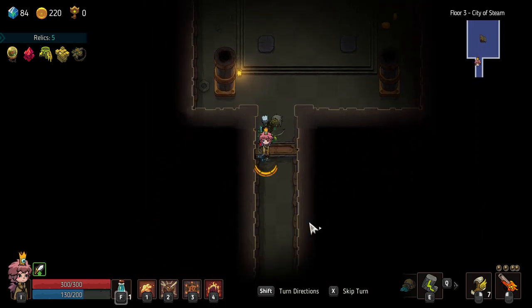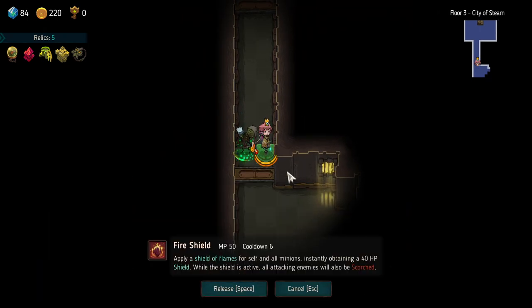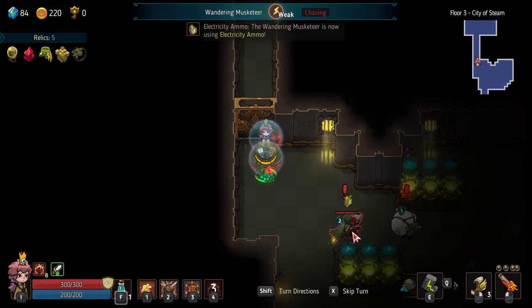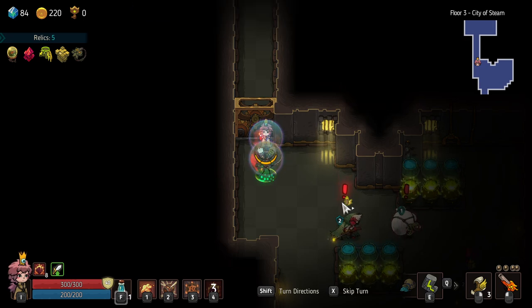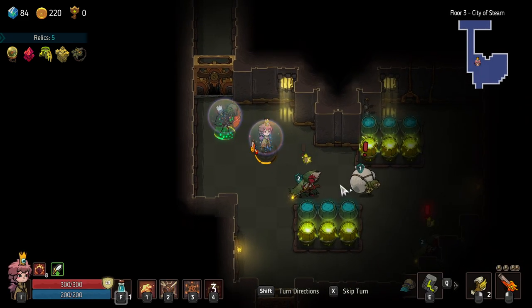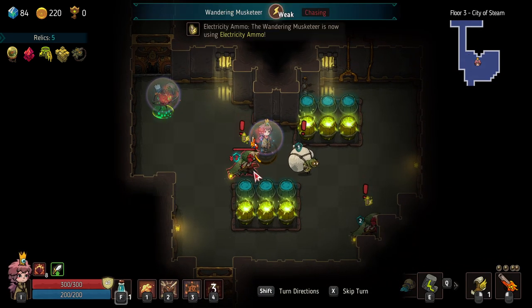Before we go to the next room I should get my shield up. Exactly. What is this guy doing? Weak to electricity — chasing electricity ammo. The wandering musketeer is now using electricity ammo. And cowardly escapes when this affects the grave robber. This is the gold — the classic gold goblin. Let's try to chase that down with a double blink. We've got to blink here, we've got to blink here. I should have shot this guy.